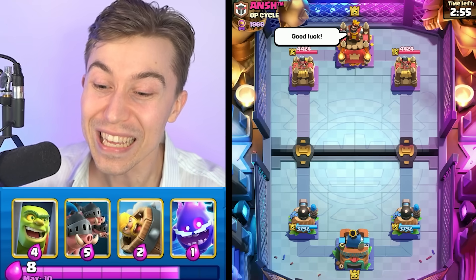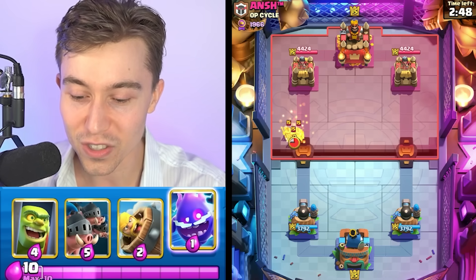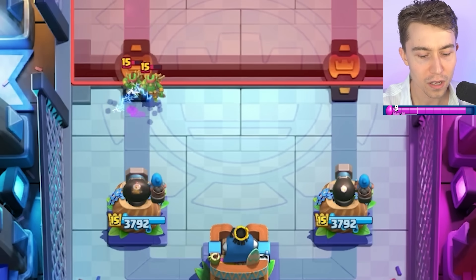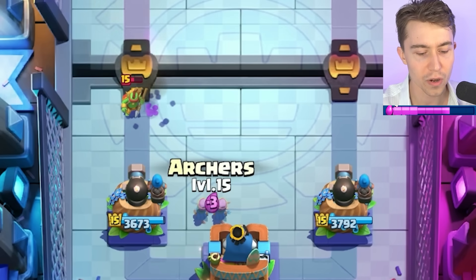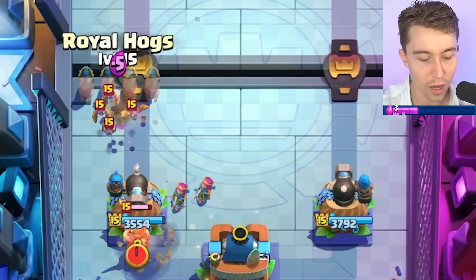We got a game against someone with the OP Psycho Clan. Go ahead and cycle some more bait cards into me — our best play is just to wait a little bit. The Cannoneer was able to one-shot one of the Spear Goblins before it locked onto my tower, so that's huge. We're going to go for Railhogs right now.